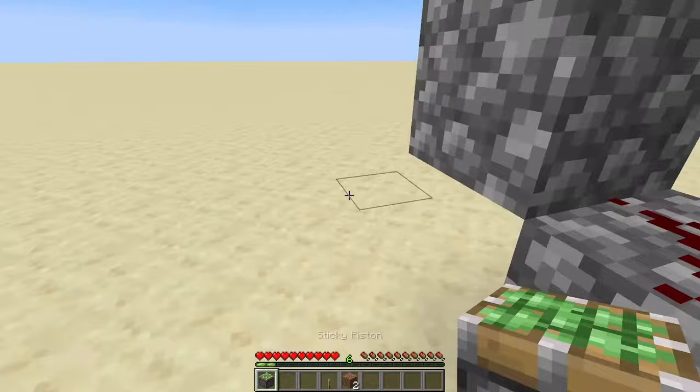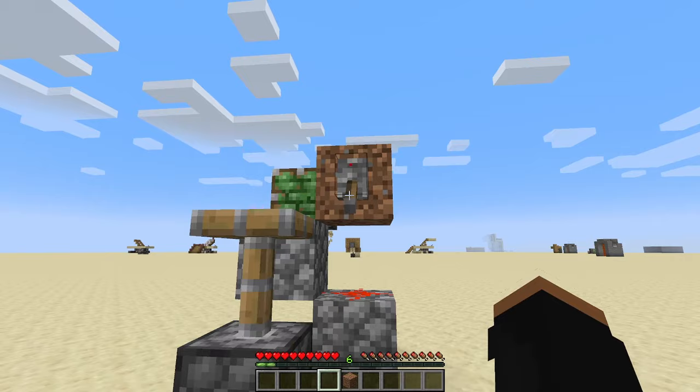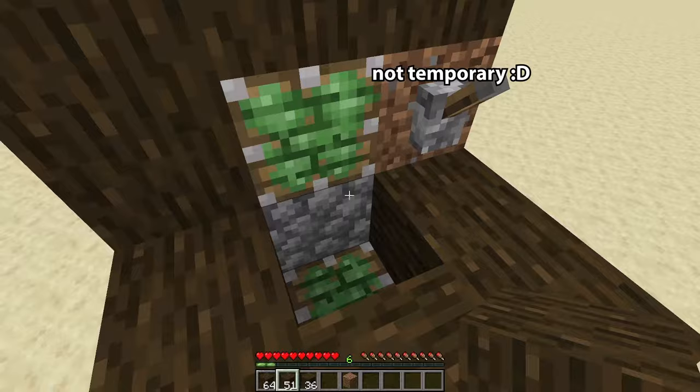Then place another piece of redstone dust right along here, and then place your last sticky piston right here. Now you just need to grab your lever, place it right here, then pull it, and then you've got your block swapper — it was that easy. Now you can hide it by just placing a bunch of blocks.